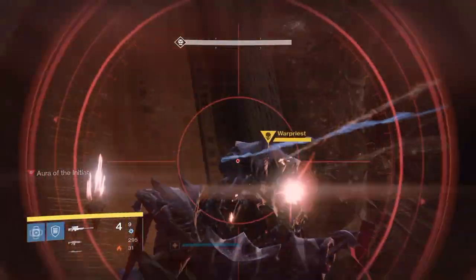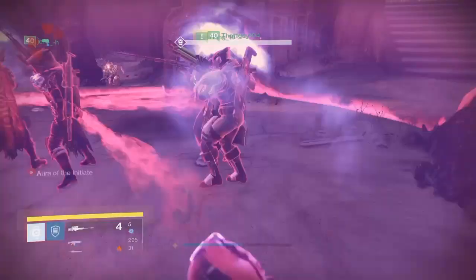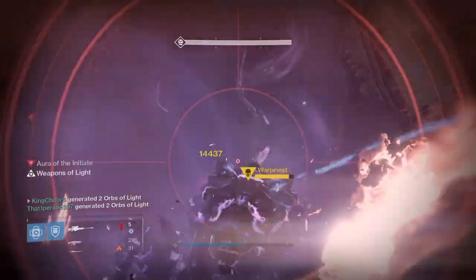The second chest is kind of hidden in the ship part. This chest can drop shards, Wormsport, Hadium Flakes, and Amal Synthesis of any type.